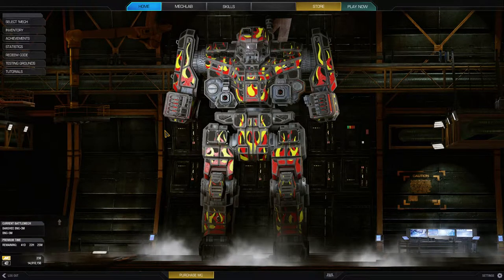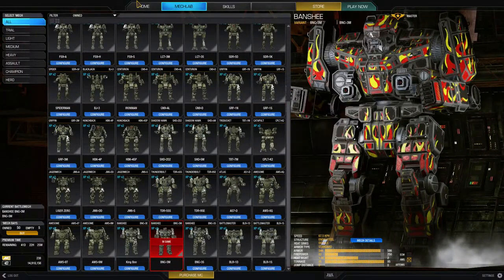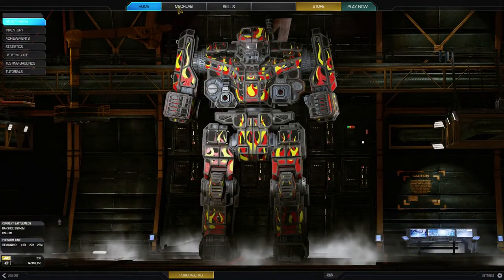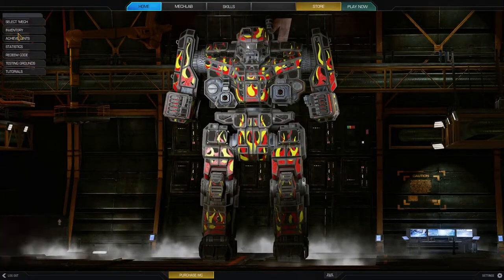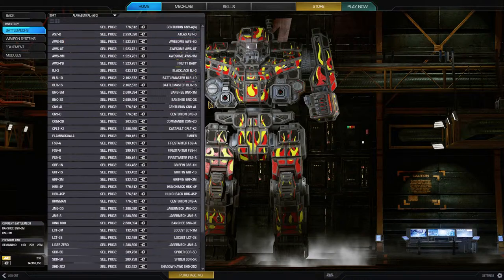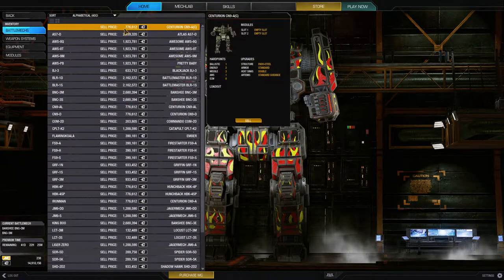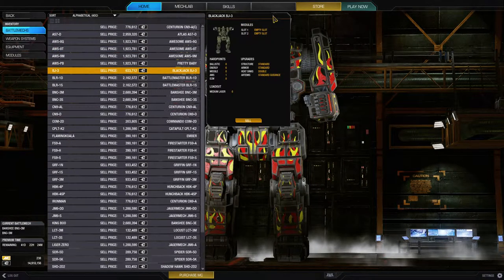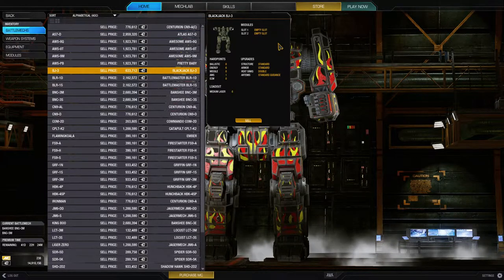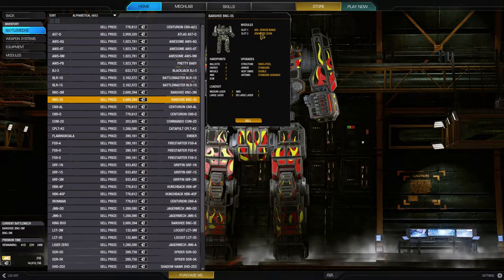Here we'll see our first bit of redundancy: Select Mech is actually the same as your Mech Lab. Two buttons that do the same thing. Next is your Inventory, which is going to be quite helpful for finding modules. You can click on each of your mechs and up here you'll see your module slots — slot 1, slot 2, in some cases slot 3 or 4. My Banshee 3S has Advanced Sensor Range and Advanced Zoom equipped.